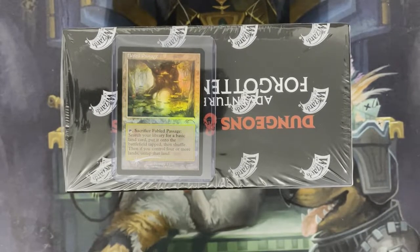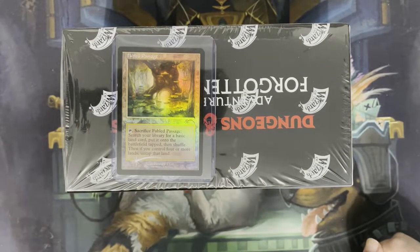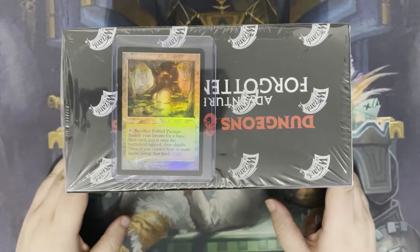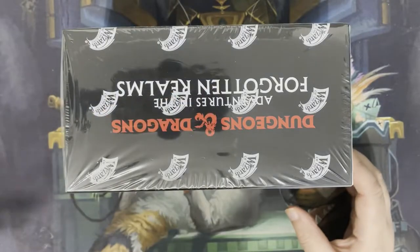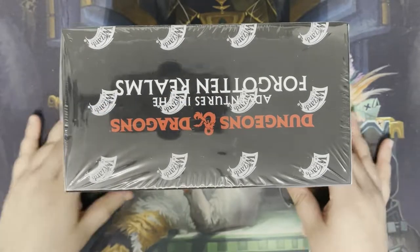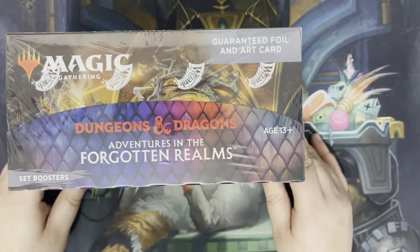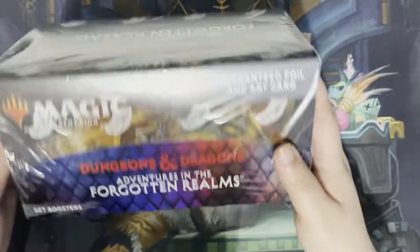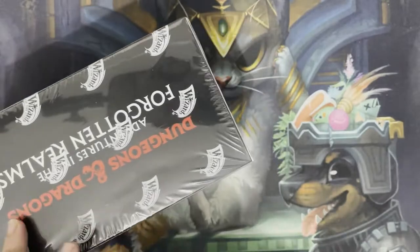Your path lies across the spine of the world where every cave hides some new danger. Hello everyone, my name is Elsbeth, you're watching the Planeswalker Panther, and today we are opening up a set booster box of the latest set for Magic the Gathering, Dungeons and Dragons, Adventures in the Forgotten Worlds. Enough about that, let's just see what treasures lie in wait for us today.